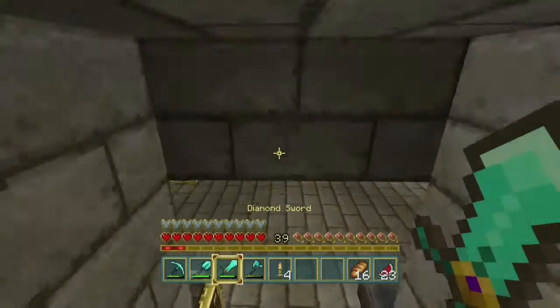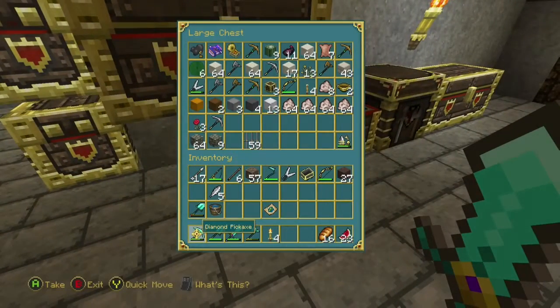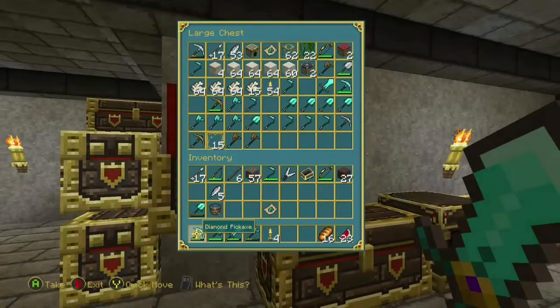We're kind of lacking on wool and leather, so we're gonna have to go out and hunt some of that. We only have seven pieces of leather and 13 pieces of white wool.